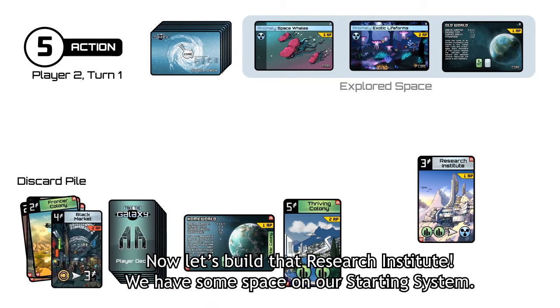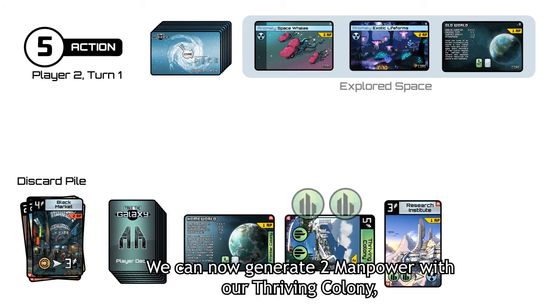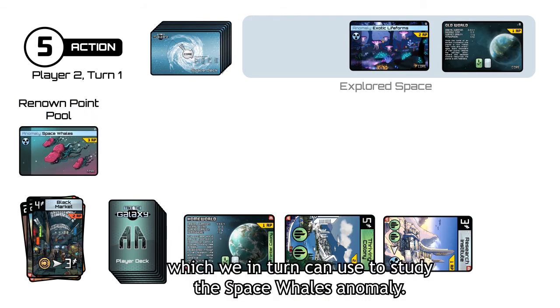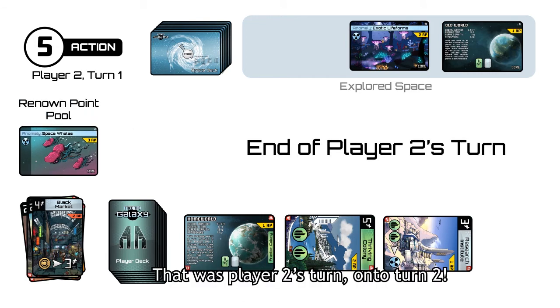Now let's build that research institute. We have some space on our starting system. We can now generate two manpower with a thriving colony and use it to generate one science with our research institute, which we in turn can use to study the space whales. That was player two's turn.